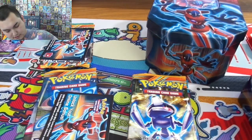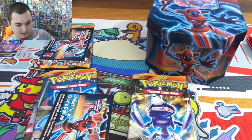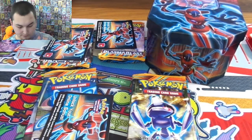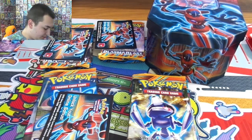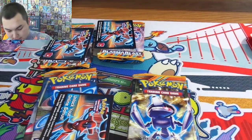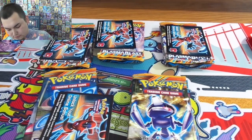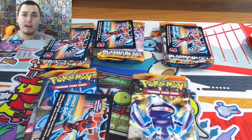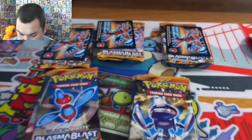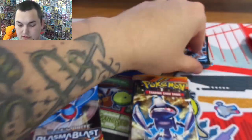This is really annoying actually to do. Should have pre-done this but that's okay. Last one for this one. Alright, there's our five tins you guys, let's see what we can get out of here. A couple codes — I should probably give these bad boys away if any of you play the online game. So there's five of those codes.